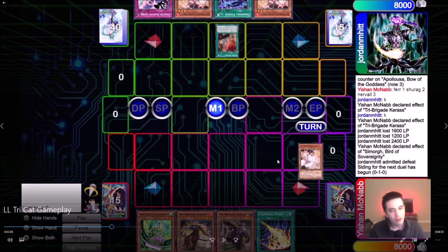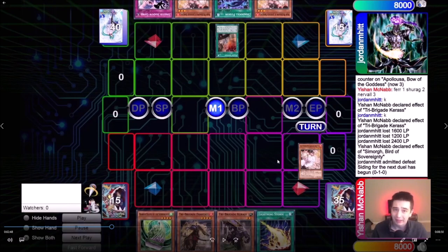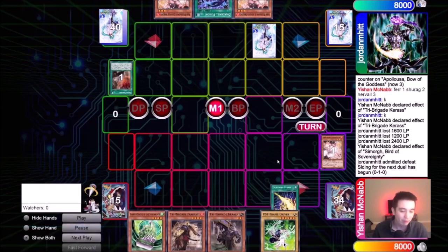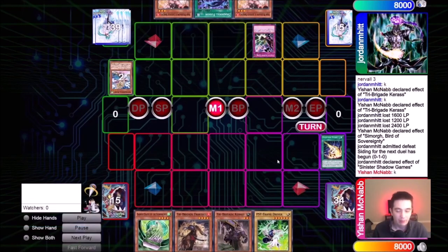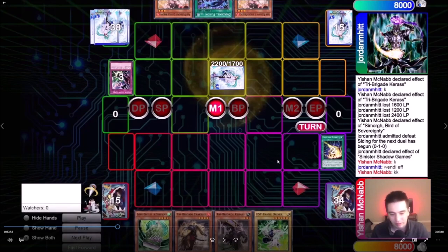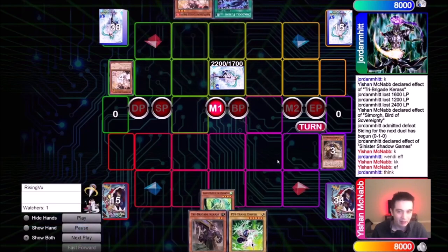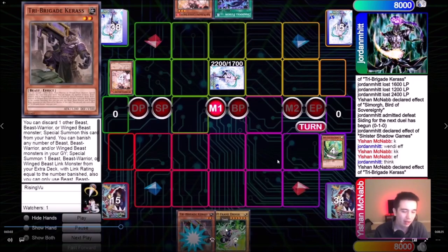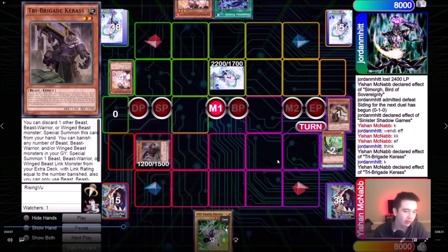He activates Nadir Servant. I'm a fan of Ashing Nadir Servant if they activate it first thing, because it's very likely they don't have anything else — they usually try to do their invoked stuff first before Servant. So I hit it with an Ash. His hand is not very good, but he sets a Lightning Storm, though it's only going to get one back row. I also top decked a Driver, which is pretty bad. He goes with Wendy, gets Beast. Beast was a great idea here because it puts me in a tough spot — I don't really have a good plan.